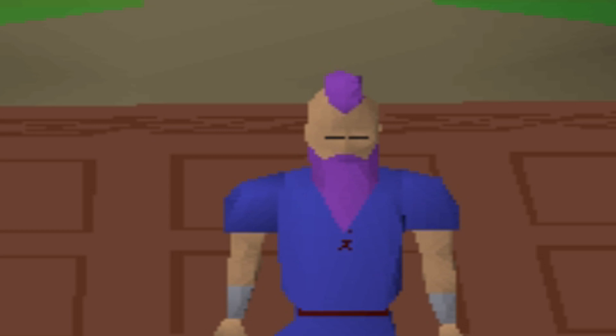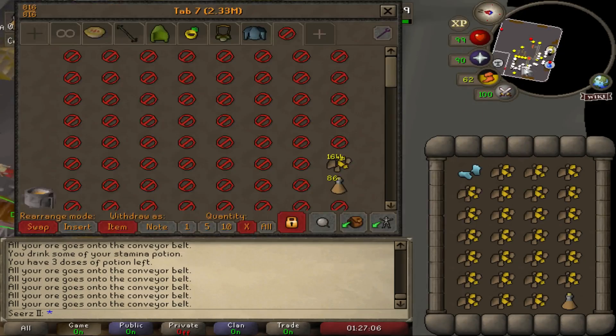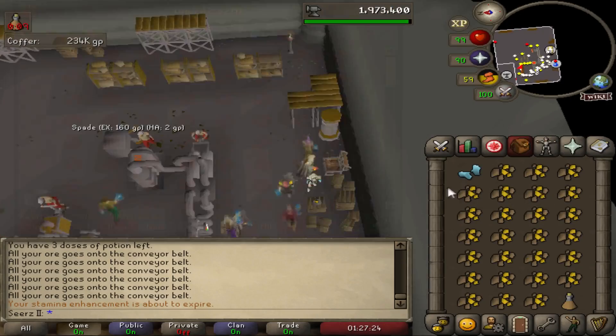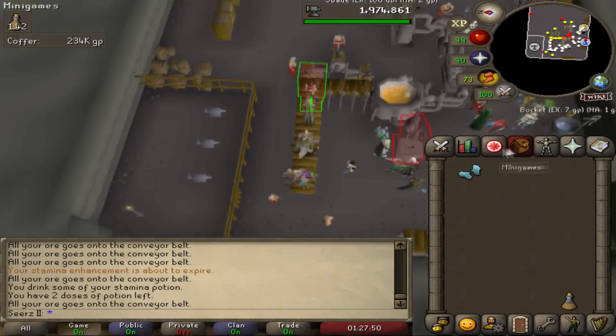How's everyone's day going today? We're gonna be checking out 50 enhanced crystal keys. This actually took me a long time to acquire — 500 shards. I'm gonna be doing this on my main and my alt account. I have about 250 on each account, so I'm gonna do 25 on each. I had to get 80 Smithing on my alt as well because you do need 80 Smithing and 80 Crafting if you want it to be 10 shards per key. If you have lower than that, it's gonna be 15 shards.